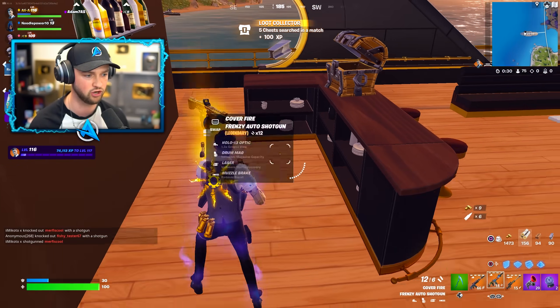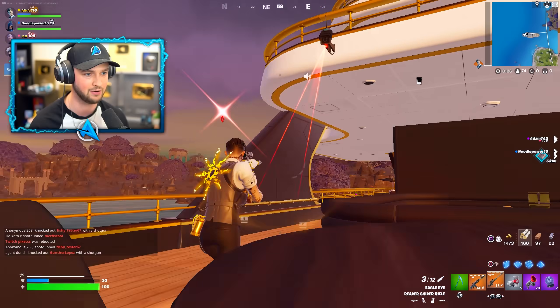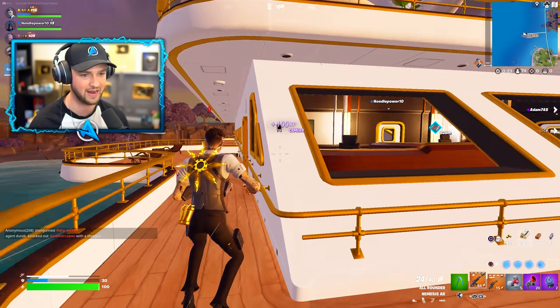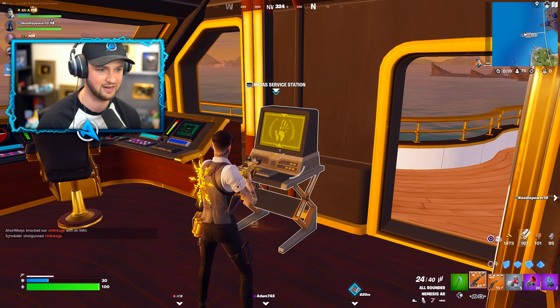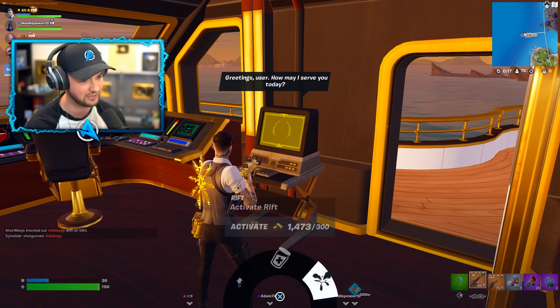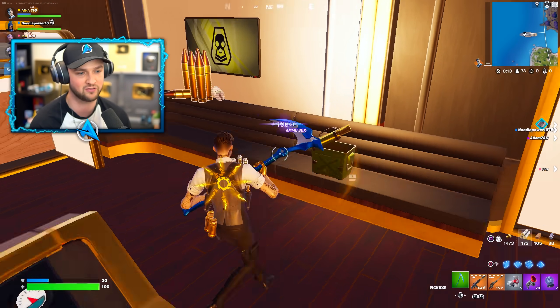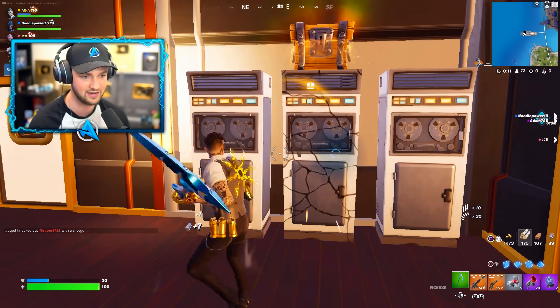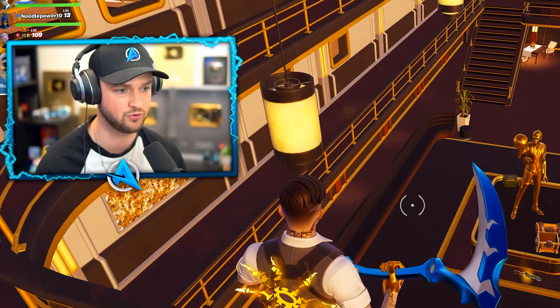A sniper — absolutely huge. I genuinely think in this mode, an AR and a sniper is all you need. Here on the yacht, if you head up to the backside of the boat, you can find Midas' service station — it allows you to turn anything into gold, heal, or rift. Since all your weapons are legendary in this mode anyway it's not needed, but if you're playing a normal mode, keep an eye on it.